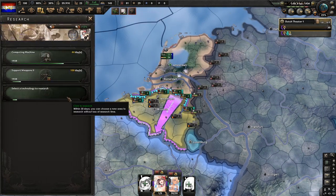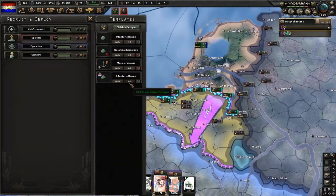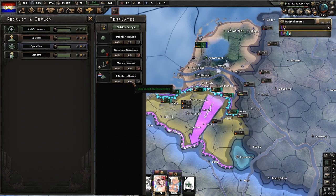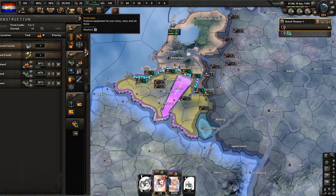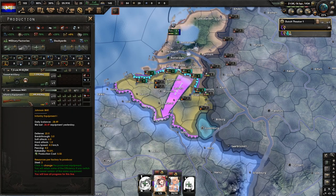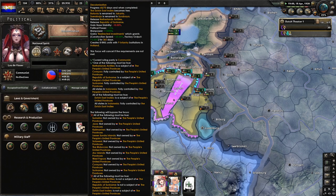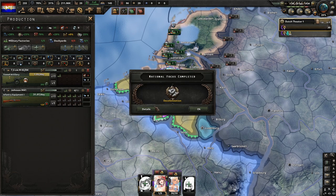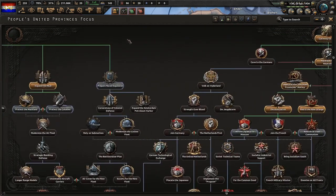Prepare defense is finished, so now we will grab ground assault. Before this focus finishes, you want to add support artillery to this division. Also, before the focus finishes, switch the production so that infantry equipment is at the bottom — because once this finishes you lose a few military factory slots, so you want to switch it so that you get those first.